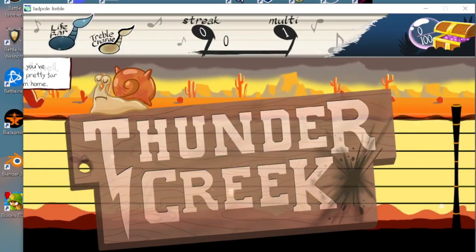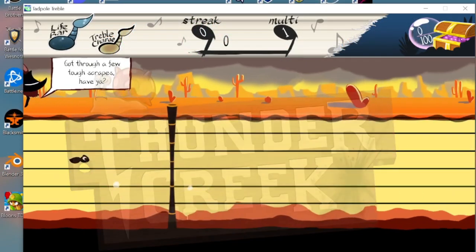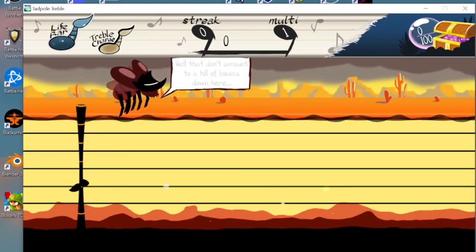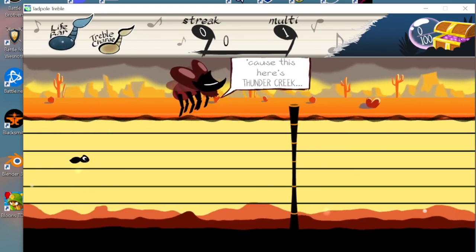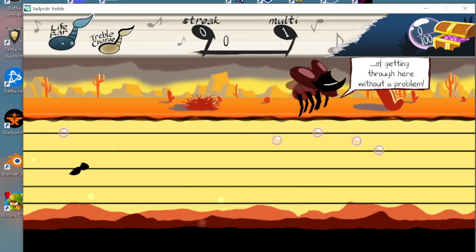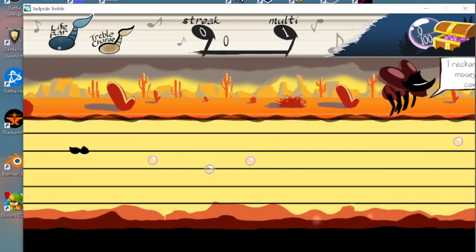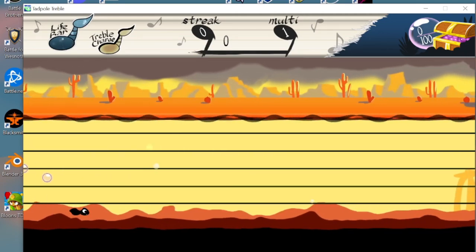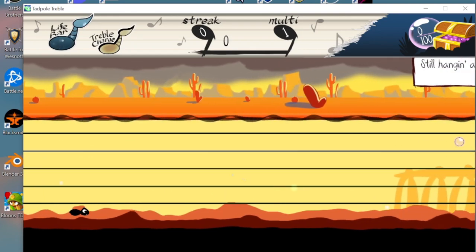This is where the score stood. Ladies and gentlemen, this is the first ever post-commentary I've ever done for really anything I've done, and that's kind of surprising given how many speedruns I've done. This is Padpole Treble Thunder Creek. I'll get into how low score runs work in general, but just know that we save quite a few points here.